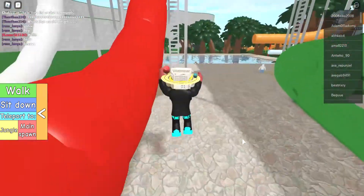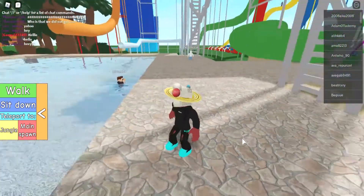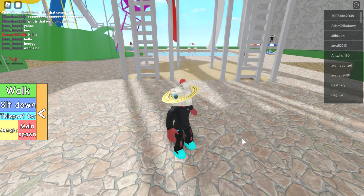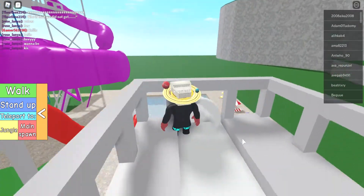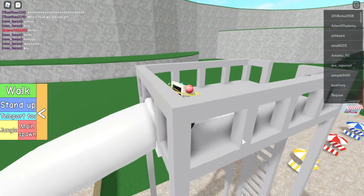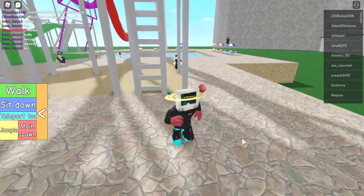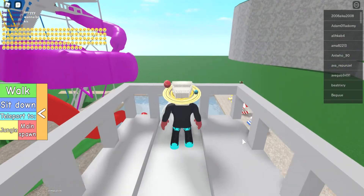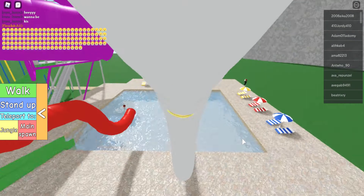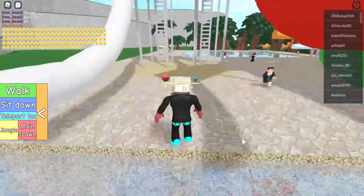I jumped out right before we got in the pool. Right behind me there are these two ladders — we'll go on the right one first. This one is a very simple one. Now let's go down this water slide — whoa, this one's got a very very thin tube!